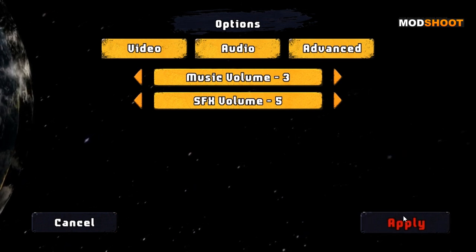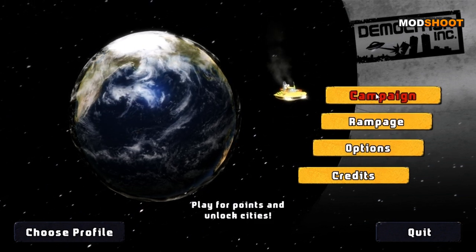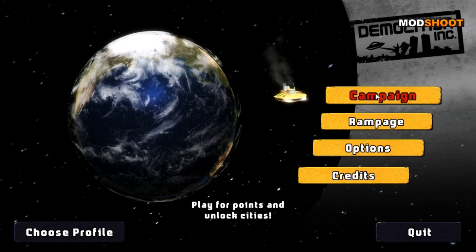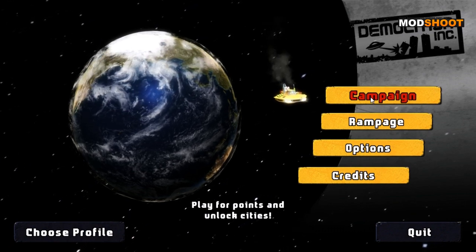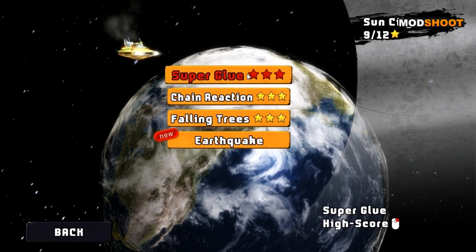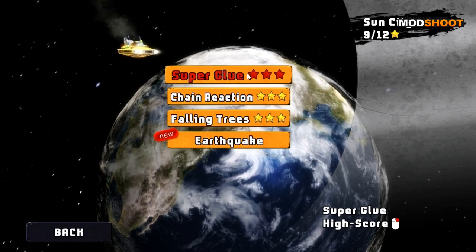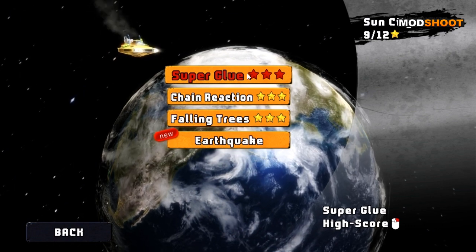We've got a few modes: campaign and rampage. Inside campaign you go through all the levels as normal. In rampage it's more like an easier way to play a level and try to beat your previous score, because it's all about leaderboards in this game. We'll start on campaign. I've already played a tiny bit and we'll start again on the first level — Superglue — and I'll talk you through what the game is doing, what I like and dislike, and whether it's worth buying.